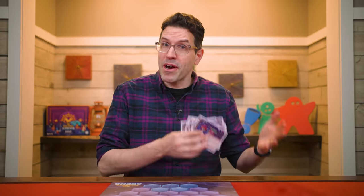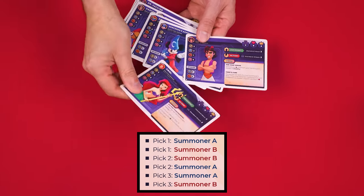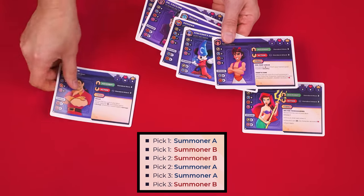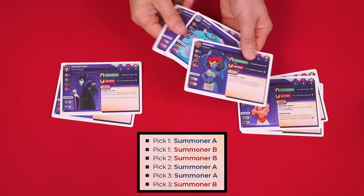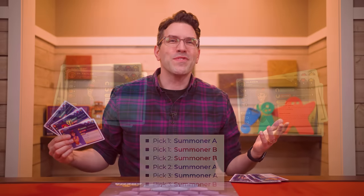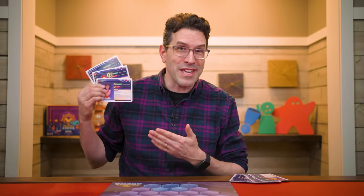That player will be known as summoner A and the other becomes summoner B. Using the chart in the rulebook, summoner A looks through all the characters and picks one for their team. Then summoner B picks two of the remaining ones, then summoner A picks two more, and finally summoner B takes one more. Any leftover characters are returned to the box. The important thing is that each summoner has three characters.